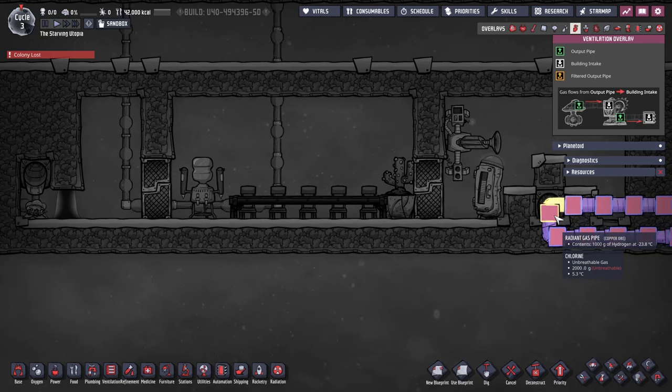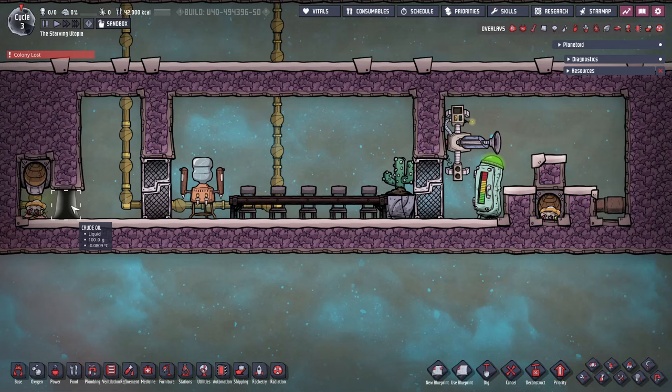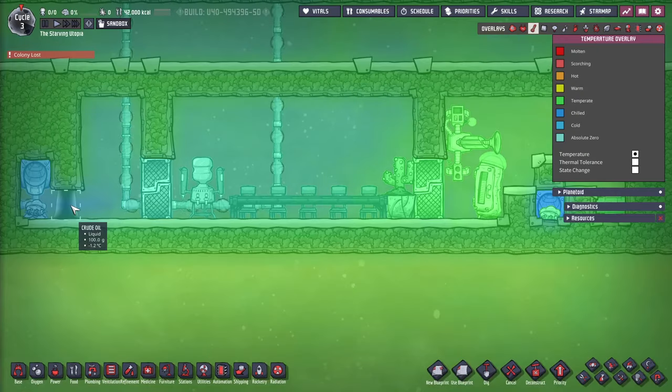Just run the coolant line behind the storage area with radiant pipes, and the food should stay fresh forever. In the two designs I have, the left side uses a little one-tile-high liquid lock, which lets dupes access the food dropped on the tile. Beware that the liquid lock needs to not freeze at this temperature, so oil or petroleum are good choices. Also, the cold will leak out from this design as it's not fully insulated, so I would advise running the base cooling loop near the other side of this to ensure it doesn't get too cold.